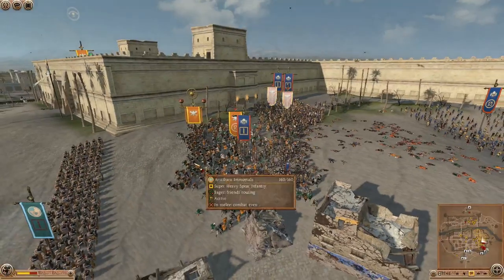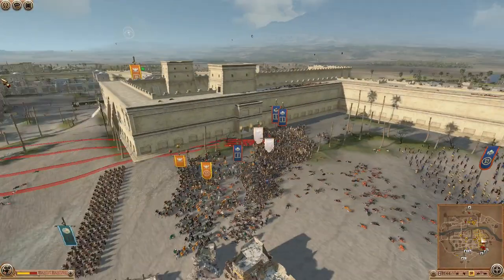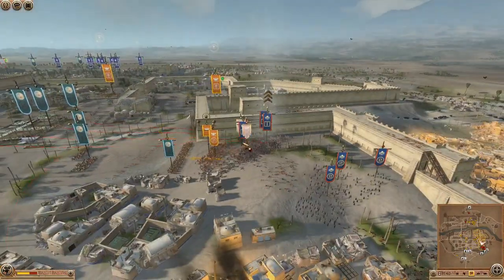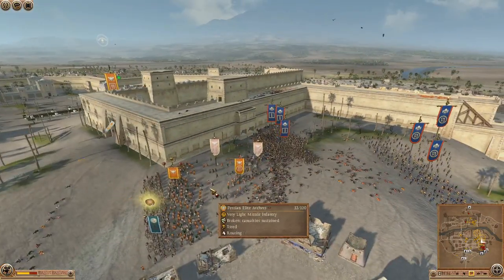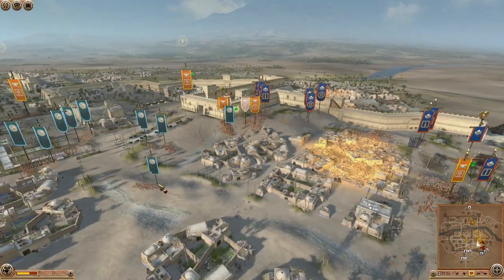These Astabara Immortals should probably hold for quite a while. You can see units breaking — there's a bit of pressure here from the Amazonian Legionnaires pressuring these units and it's breaking my Alamnite Knights. I'm having to fall back now with my Astabari Immortals — I don't really want them staying there. It's going to be these Etruscan cohorts that hold the line.